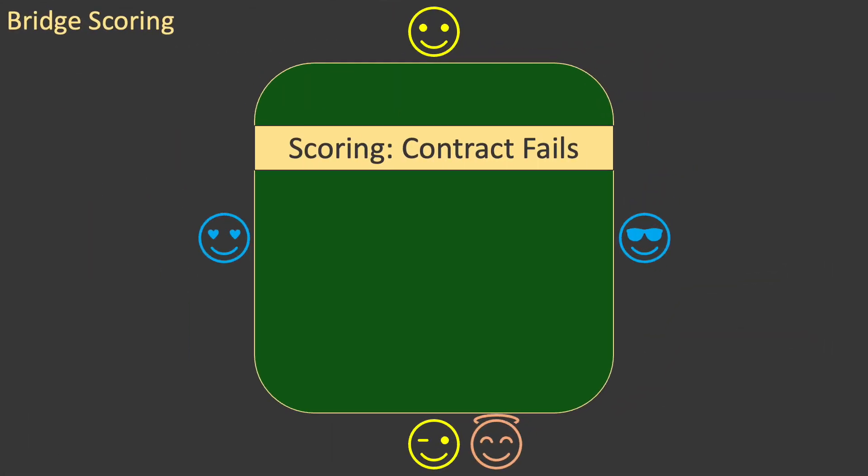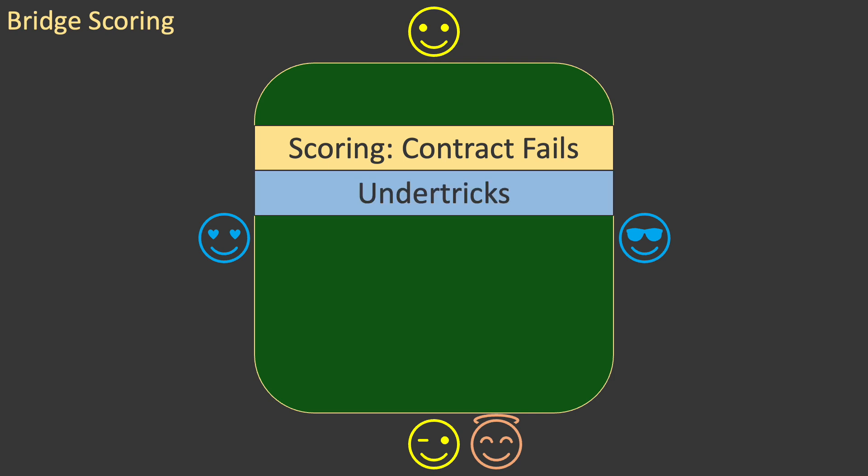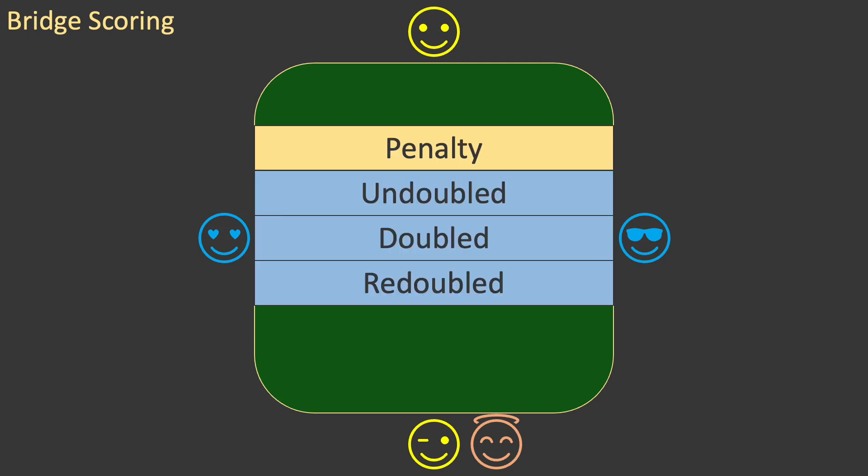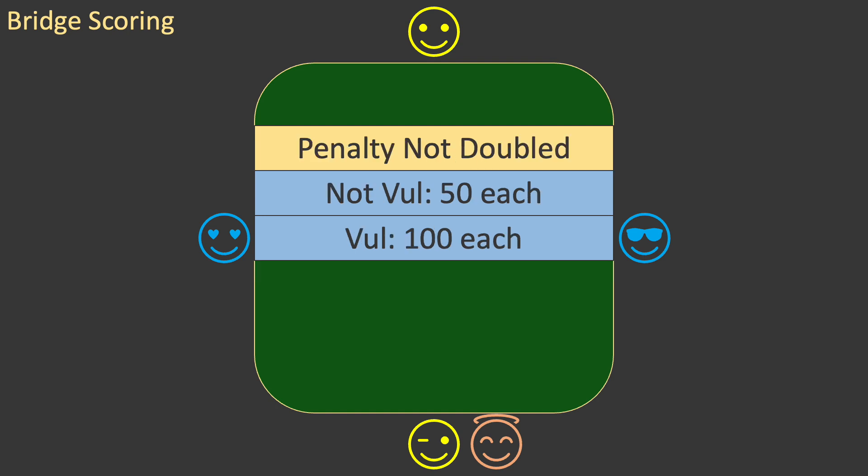Now let's consider the case where the contract fails. This means that declarer did not make enough tricks. The number of tricks that declarer was under the contract are the undertricks. The score for undertricks is awarded to the defence — it is usually referred to as a penalty for declarer's failure. The penalty is different for undoubled, doubled and redoubled contracts. If the contract is not doubled, then each undertrick is penalized 50 points if declarer is not vulnerable, and 100 points if declarer is vulnerable.